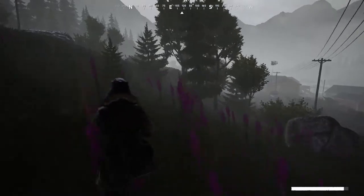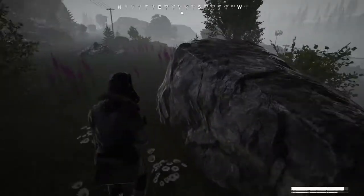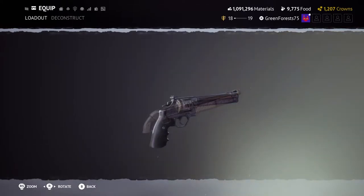Of course, with a new season comes a new battle pass and weapons. The usual three new weapons, which were visible in the armory last season, are the Uzi — or the Gal in-game — the KS23, and the SWSH.